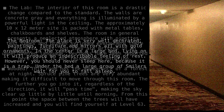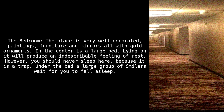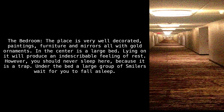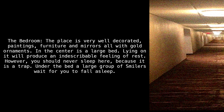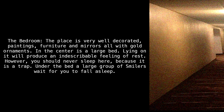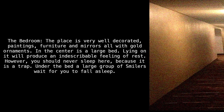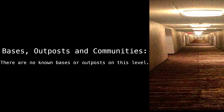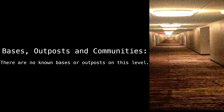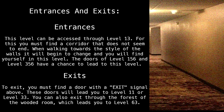From this point, the space between the trees will have increased and you will find yourself at Level 63. The bedroom: The place is very well decorated — paintings, furniture, and mirrors, all with gold ornaments. In the center is a large bed. Lying on it will produce an indescribable feeling of rest. However, you should never sleep here, because it is a trap — under the bed, a large group of smilers wait for you to fall asleep. Bases, outposts, and communities: There are no known bases or outposts on this level.